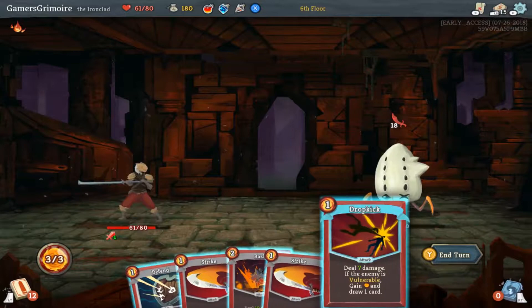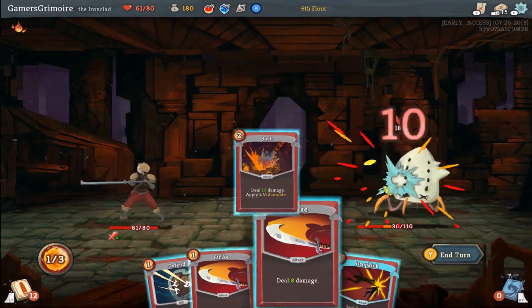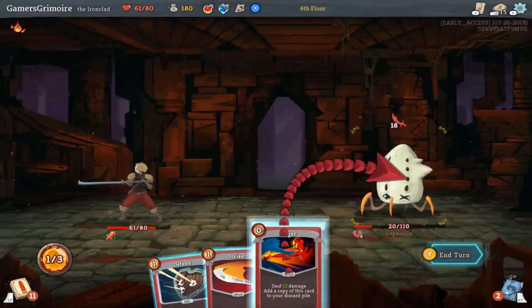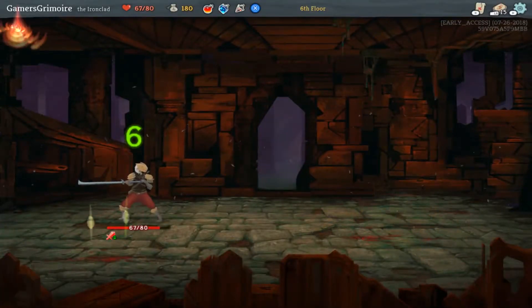We drew Dropkick and Bash — bash makes the Dropkick free, Dropkick's free, Anger is free, and we're going to strike him. Yo, sick! Oh that was cool!